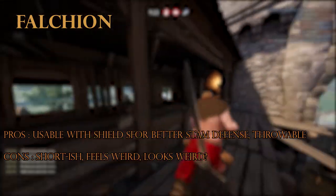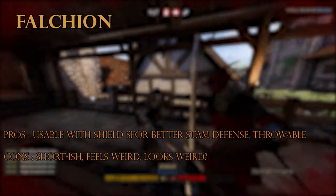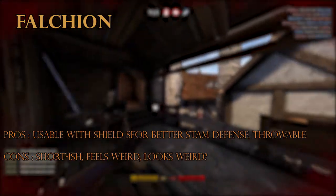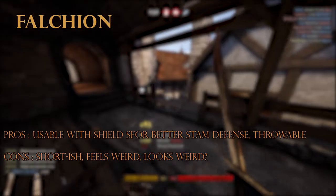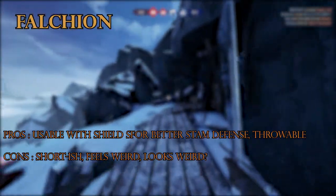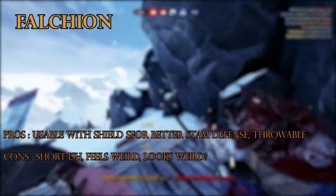The falchion is a weird weapon. For some reason it feels weak, at least to me. As a one-handed weapon that is quite big, it also looks sort of weird for what it is. It was probably one of my least enjoyed weapons on this list, alongside the quarterstaff and the Warhammer. I don't really have much to say about it — you can use it with a shield, and that's kind of it.